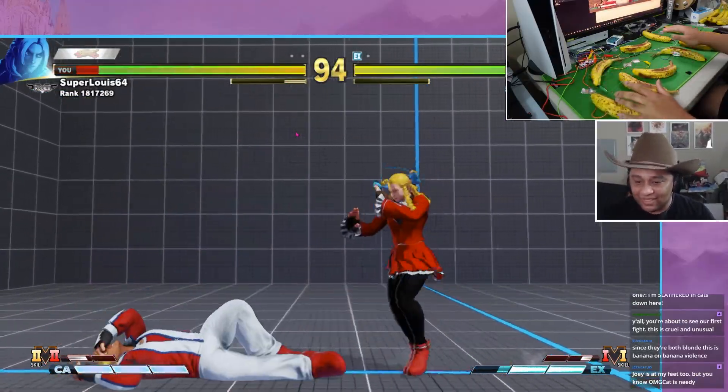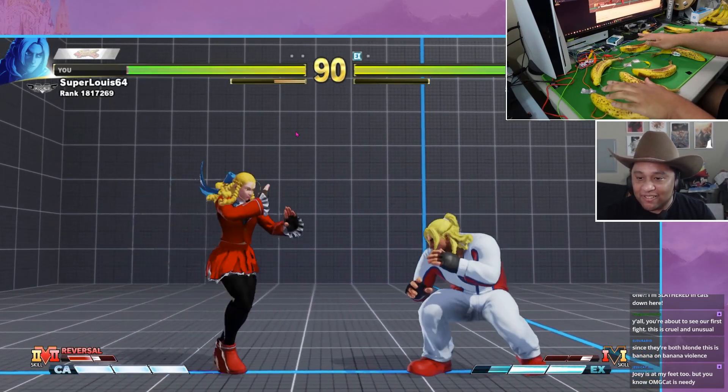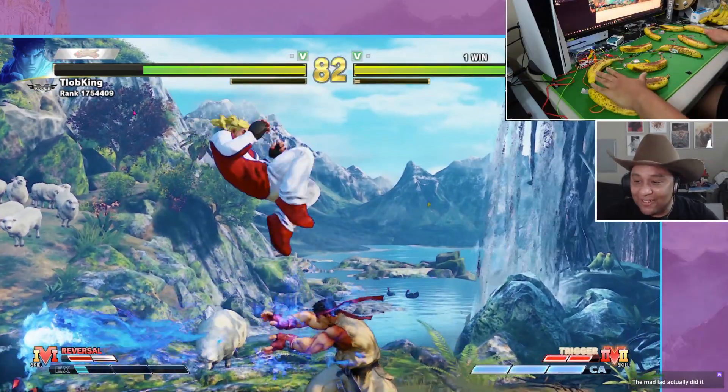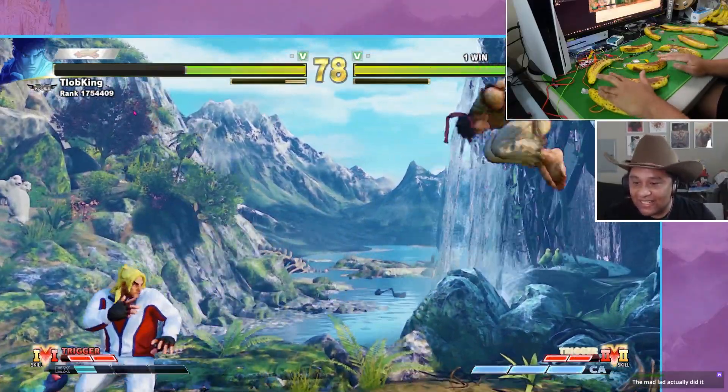Don't get me started about blocking cross-ups. My hand and banana coordination is not there yet, and it's so rough. What makes it worse is that the bananas were so big, I had to use both hands to move and block, so blocking lows was such a nightmare. On the topic of lows, I think I found the ultimate day one banana controller strategy: jump attack, and then sweep. Now that I got the winning secret formula, it's time for our second match.